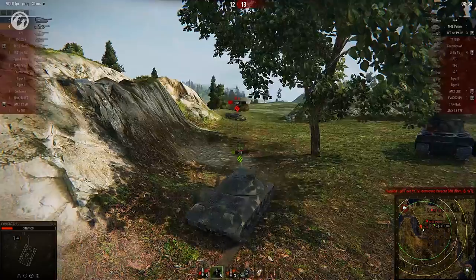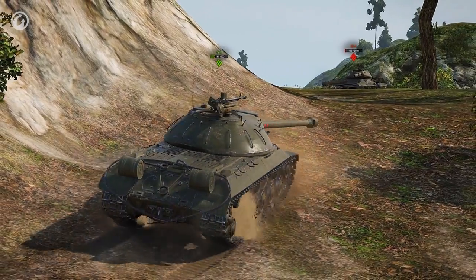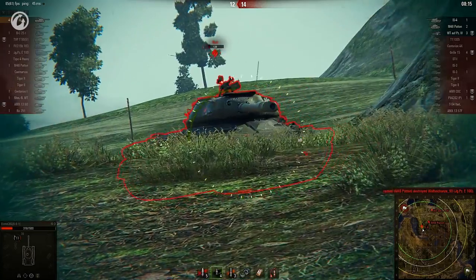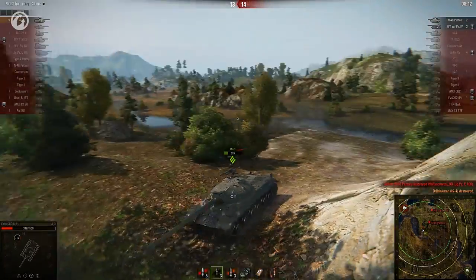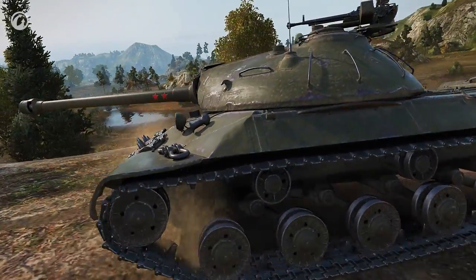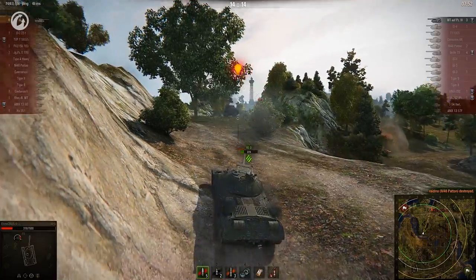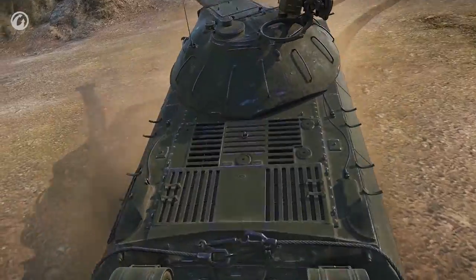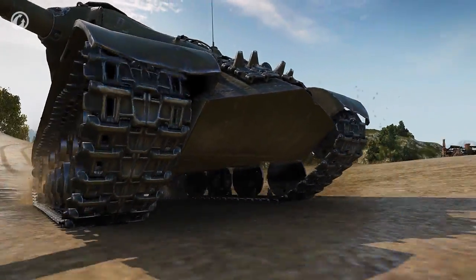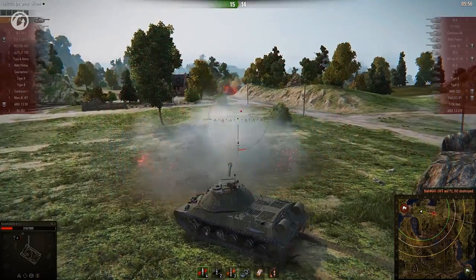It looks like the Steel Wall will have to handle this. Shots are traded, and Ikot lives through it. The incredulous IS-4 presses the attack and bounces again. It's now or never. The IS-3 rolls out, Ikot aims for the lower plate, and BOOM! The biggest threat is gone. But unfortunately, so are the allies — the Steel Wall will have to see this through. The Patton comes into view and is gone in an instant. That still leaves a tier 9 Waffenträger. Ikot descends from the hill and goes on the hunt. The one who gets the drop on the other is going to win the game. There — it's looking the wrong way. The TD tries to spin around, but it's too late. Victory!